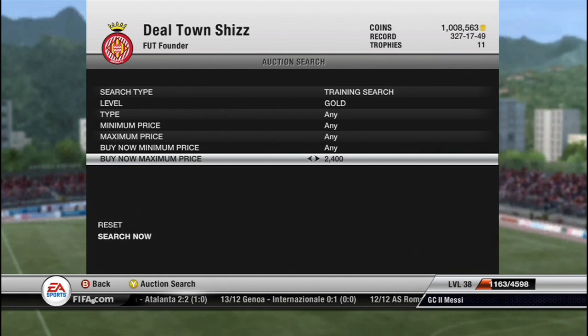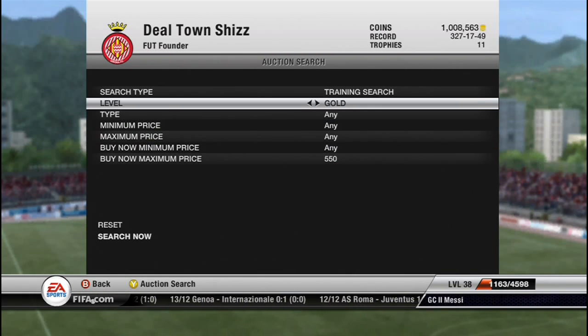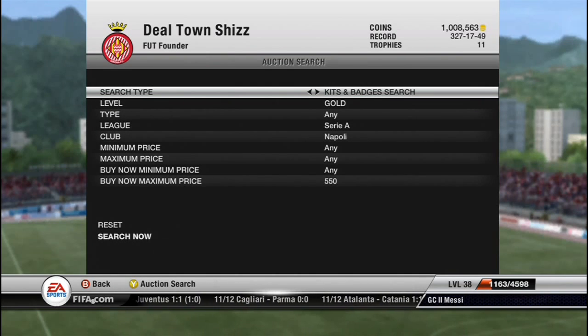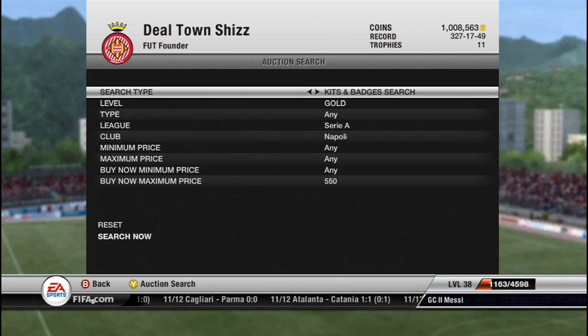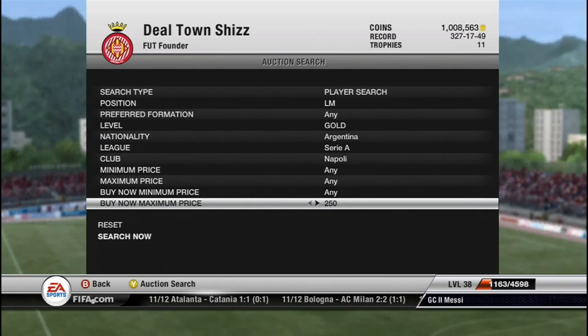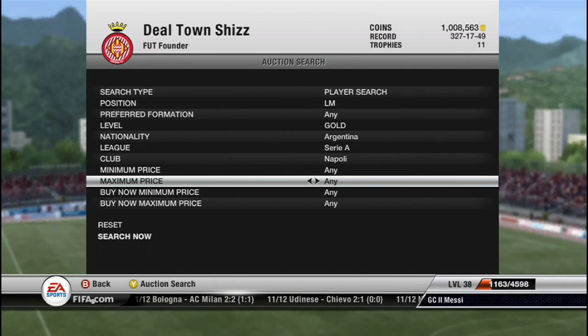You then convert them, which would mean you'd pay about 9,500 coins for a Lovetti converted to left mid. You'd then list them at 12,500, which would be about a 2,500 coin profit, which would mean every time it works it would get you a fair bit of profit. That is my tip — it works with right wing as well, which is probably cheaper. If you enjoyed this video please leave a like and if you haven't already please subscribe.